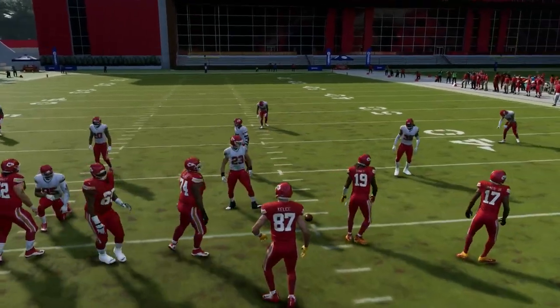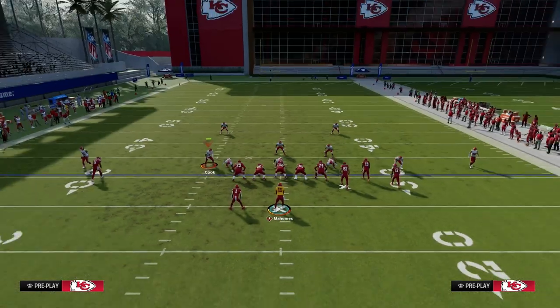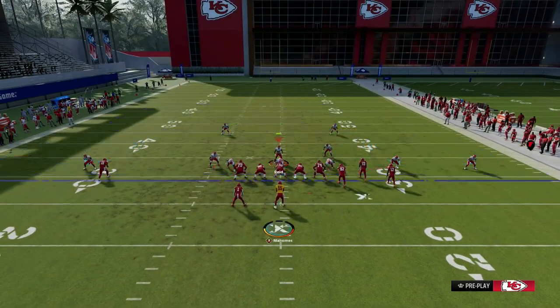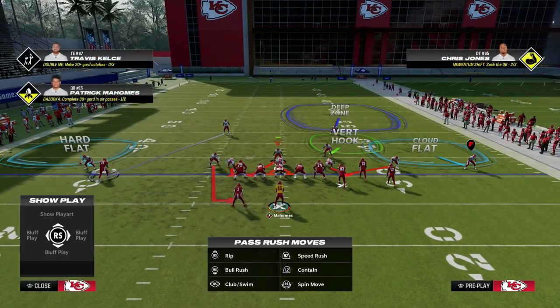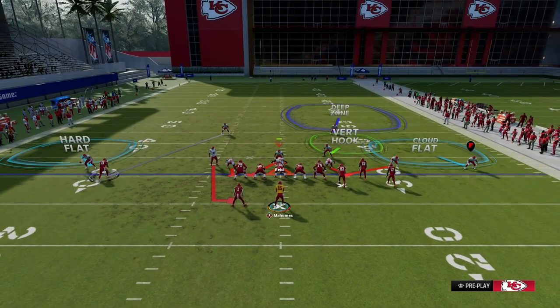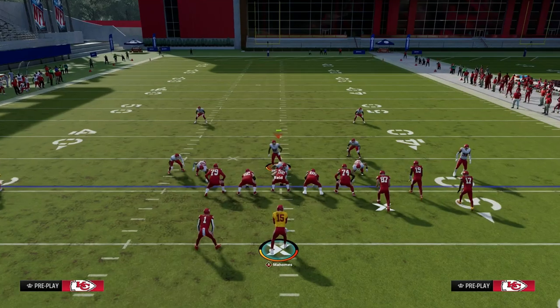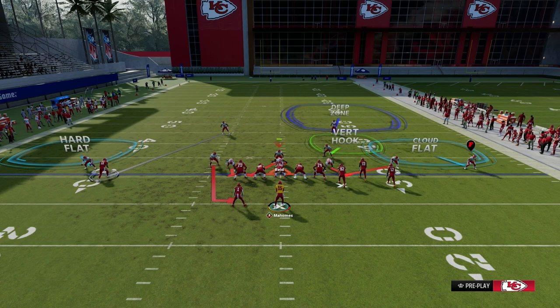Now, if the bunch is to the short side of the field, the rules change slightly, and our coverage is going to change. What we're going to do to the short side is bring a lot of pressure and utilize a cloud flat. The only adjustment is actually a little simpler — the blitz is still the same. We're going to man up that bunch-side solo wide receiver, hard flat the corner out there, and leave a cover-two shell over on the bunch side. This short-side cloud will do a good job of mid-pointing flat and corner routes, and you also have the vertical hook still available to play the tight end. You can also run a simple cross man of the safety onto the slot receiver, which is pretty effective as well.